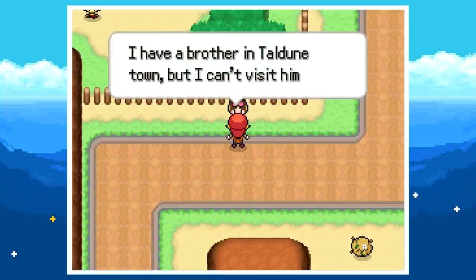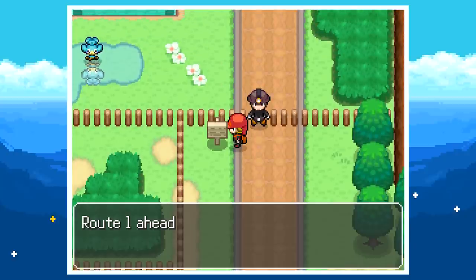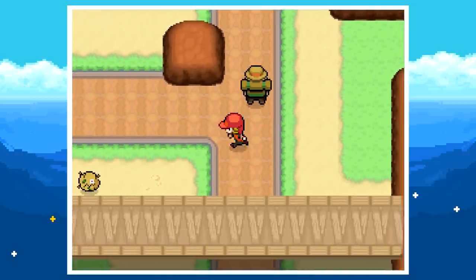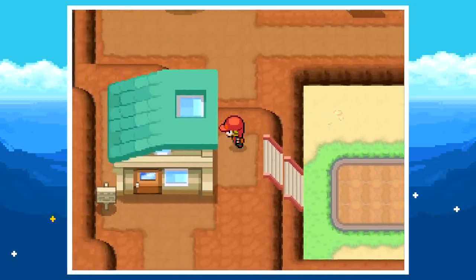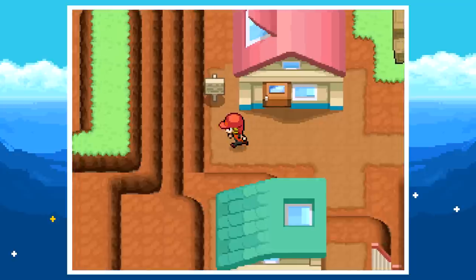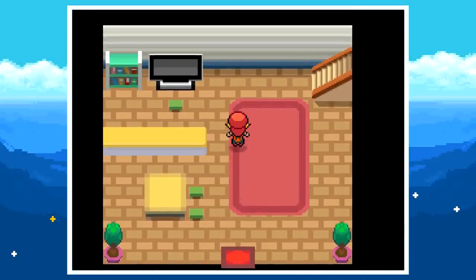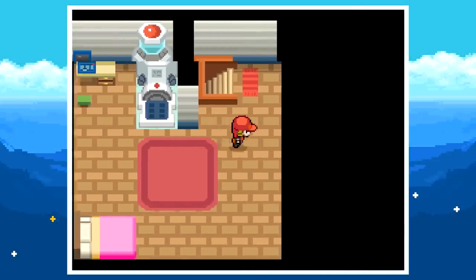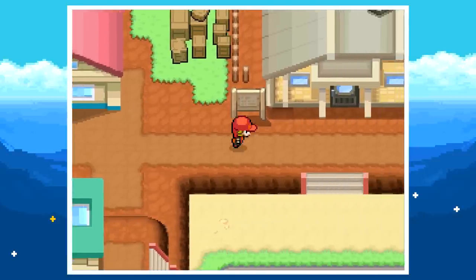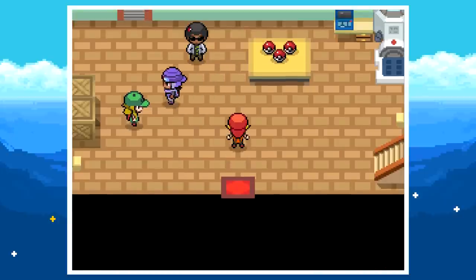An NPC mentions having a brother in Taldunetown but can't visit because of wild Pokémon — sad, maybe we can help later. I couldn't find the lab and felt a little dumb, but it was literally right there — the Pokémon Lab. There's also Sunny's house nearby — maybe she's the girl rival, or are there three rivals? All these houses are empty with doors open — classic Pokémon world.